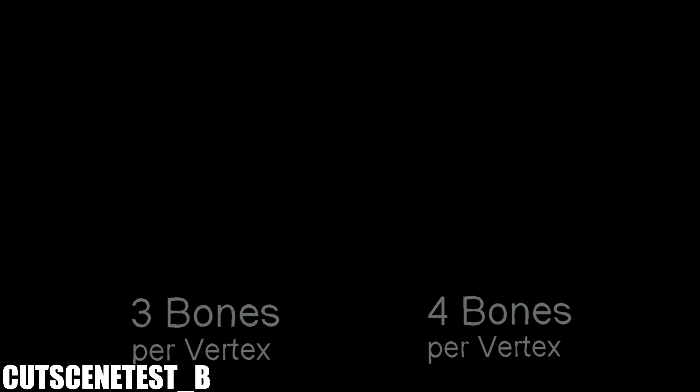Cutscene Test B has way less going on. It's just a screen that says '3 and 4 bones per vertex.' I'm not sure if it was supposed to show anything else, but that's all there is.